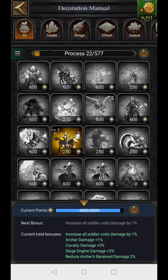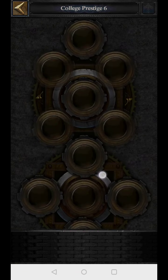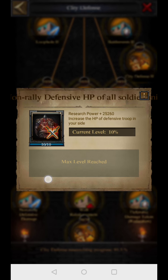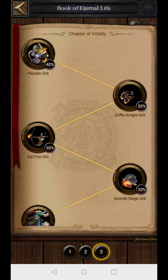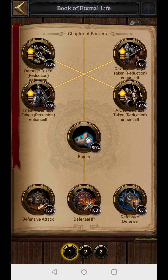There are also some research items in the college that increase HP for defense only. In city defense research you can see a defense HP tag — you can easily get 10% HP from here, which applies when someone attacks you. The same thing exists in the sage tower. In the Book of Eternal Life, I am getting 22% defense HP, so if someone attacks and I am defending, I get 22% additional HP.